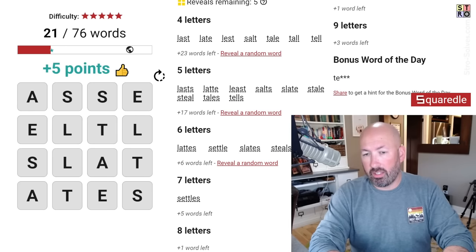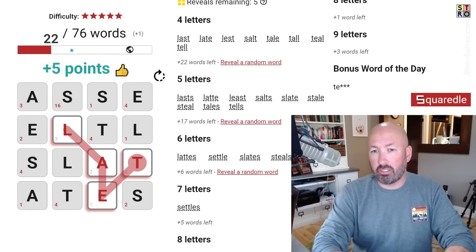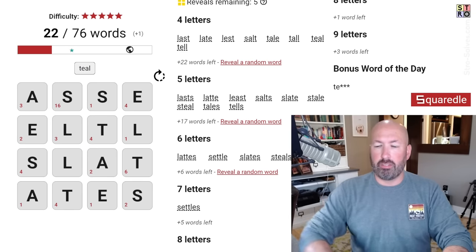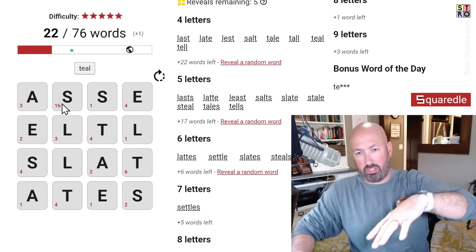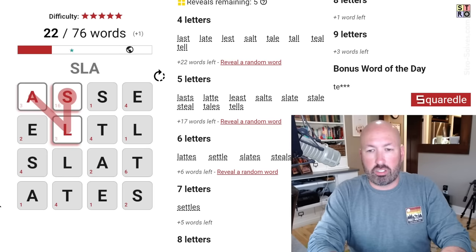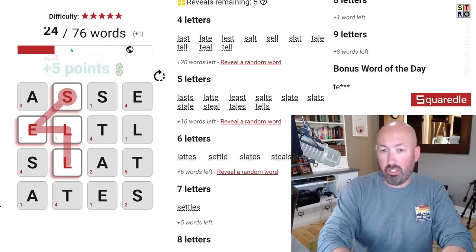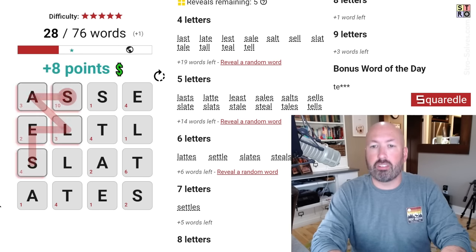And tall. I don't think 'talls' is going to count as anything — oh, it's a bonus word! Teal is good, there we go. So we now get these numbers which tell us how many words start with that letter. There's a lot of words that start with S. They don't all necessarily start with this S — if it could be more than one S, it puts it in the top left corner. SLAT is good. SELL and sells — those are all good ones.